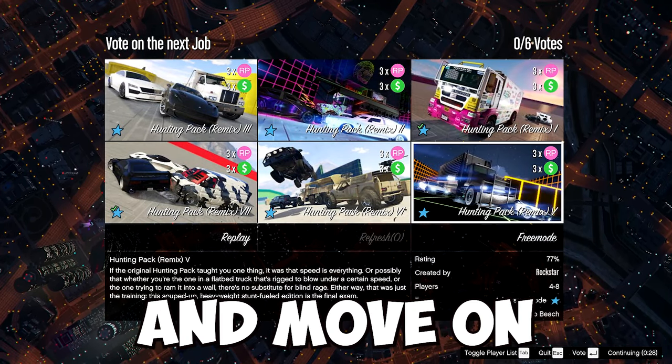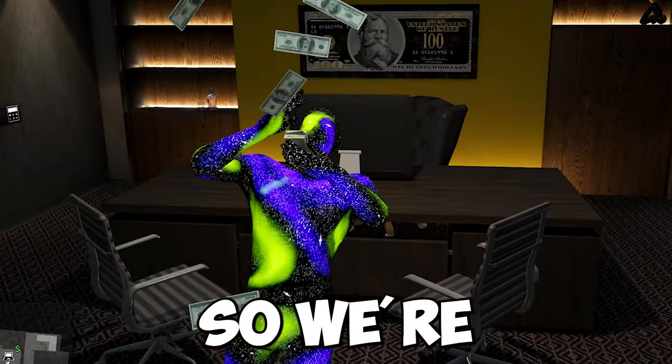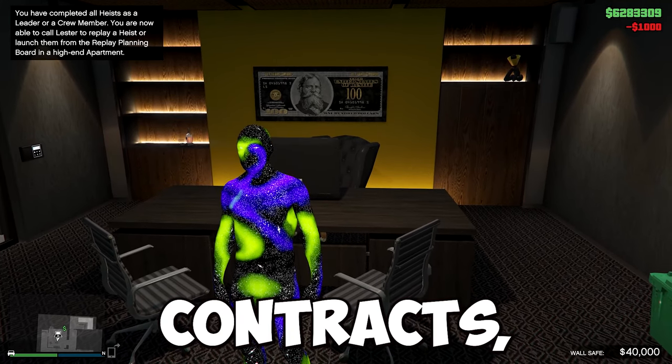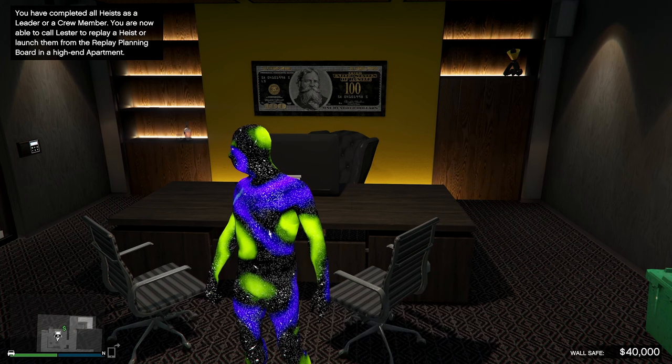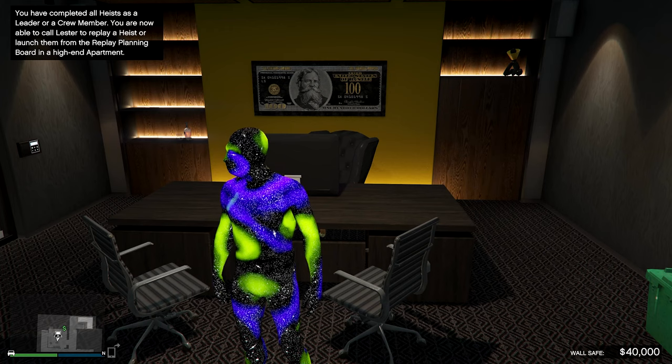Now we're going to move on to the second money method which is going to be security contracts, which are currently double money in RP for this week. In order to get started the only requirement you need is to purchase an agency.